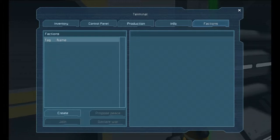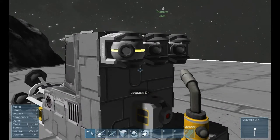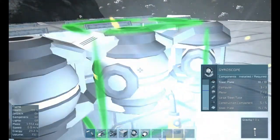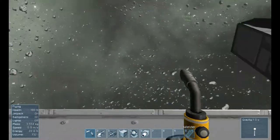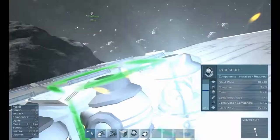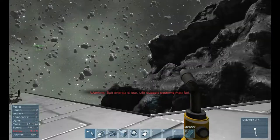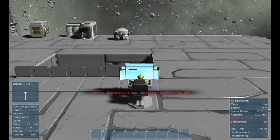Another thing I found from the updates is factions — you can create a faction, propose peace, declare war and stuff like that. That would be really cool in a multiplayer game server where you have a lot of people playing, like 20 people or so. What would be really awesome is if you could have creative mode and build these huge ships with guns all over them, kind of like a Star Wars battleship type thing. That would be awesome. Energy's low, I'm gonna recharge it.